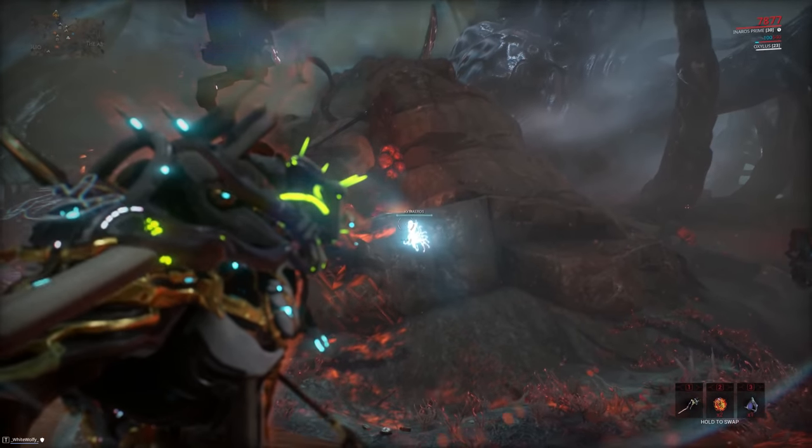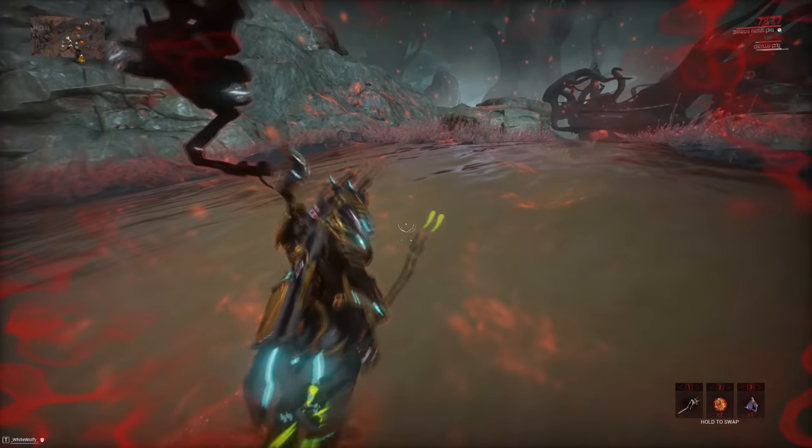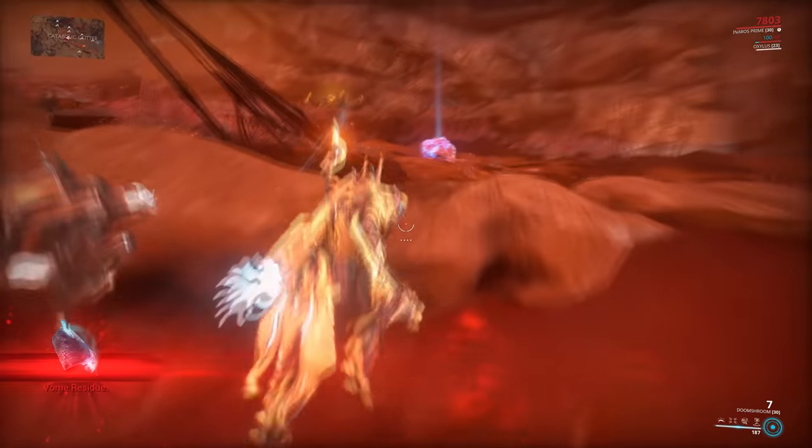So all in all, there are 11 fish you can catch on Deimos. And out of those 11 fish, 9 of them are fairly straightforward and you won't even need bait to catch them, though it is definitely recommended to use bait for some of them. Now, speaking about bait, there are two different types.